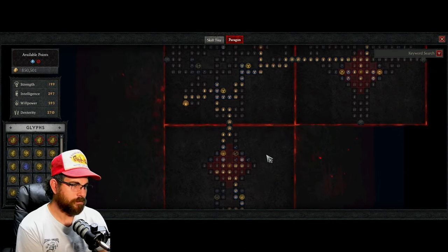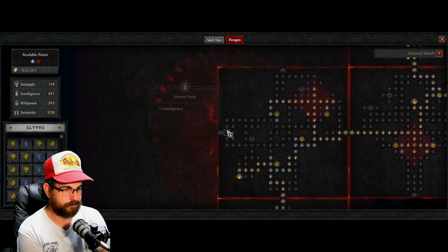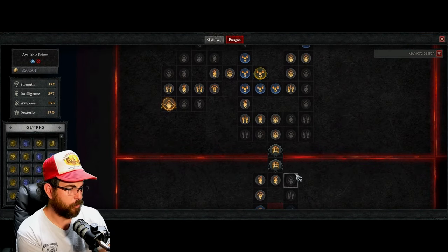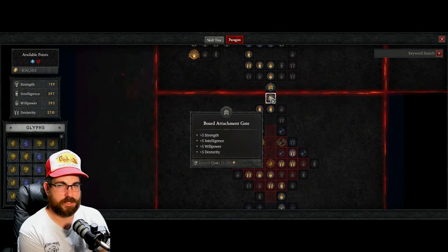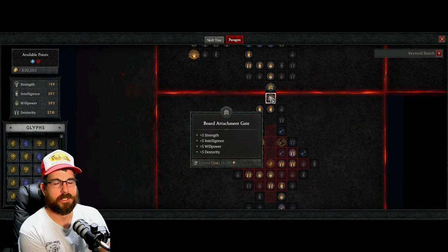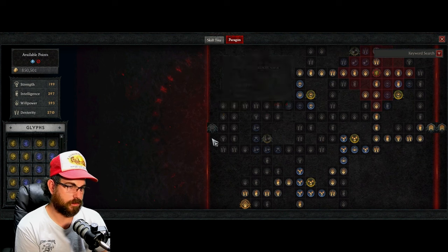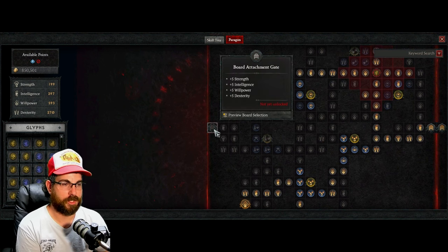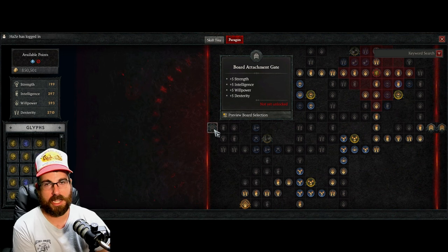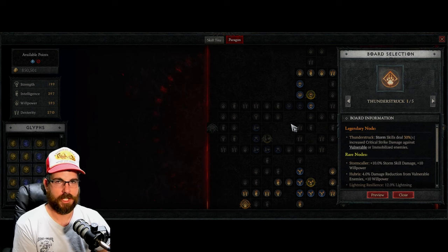Now, when it comes to connecting boards — once you reach the top of your current board you'll see a Board Attachment Gate. You have to click it to activate it, then you can attach a new board. You can also preview any board at any time without having the gate activated; just click 'Preview Board Selection.'